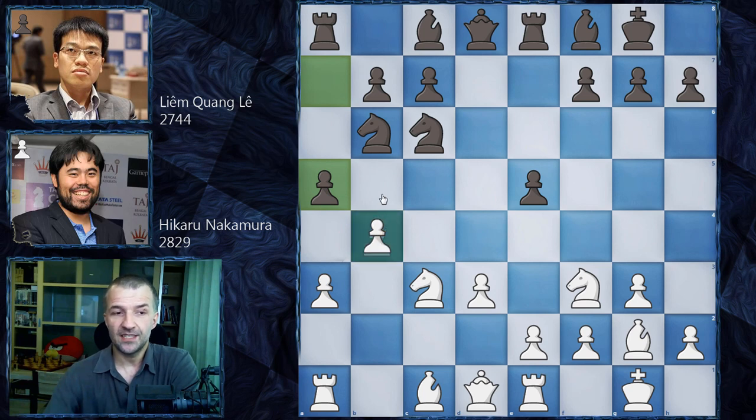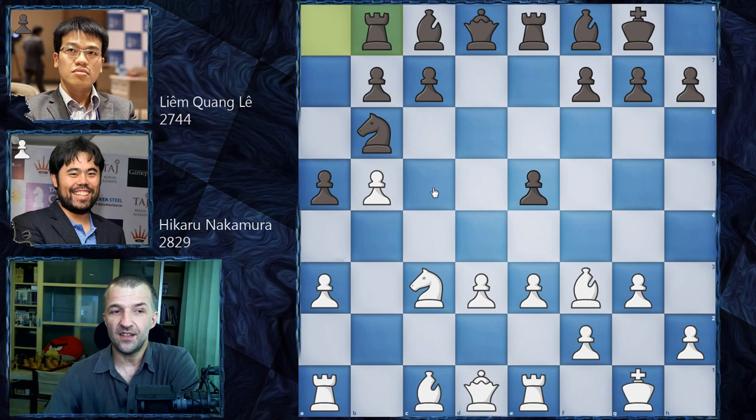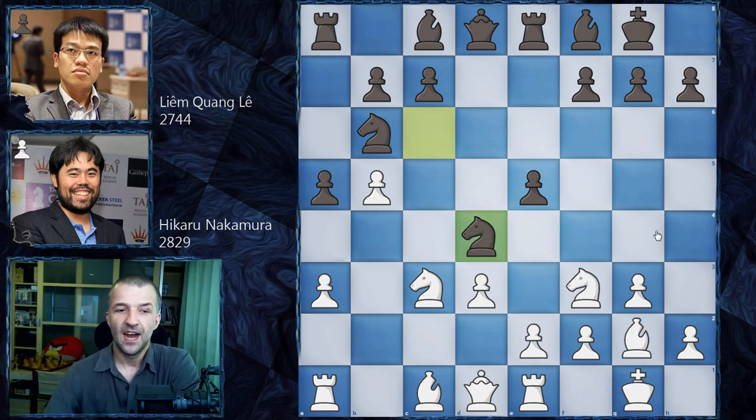We also have a5 now challenging that pawn. Since b5 is the main move anyway, we have b5 — the knight is under attack, so Nd4. There's one game in the database where white won: after e3 this knight is pretty much inconvenient there. We had Nf3, Bxf3, then Rb8 with a very similar structure, nothing fancy.